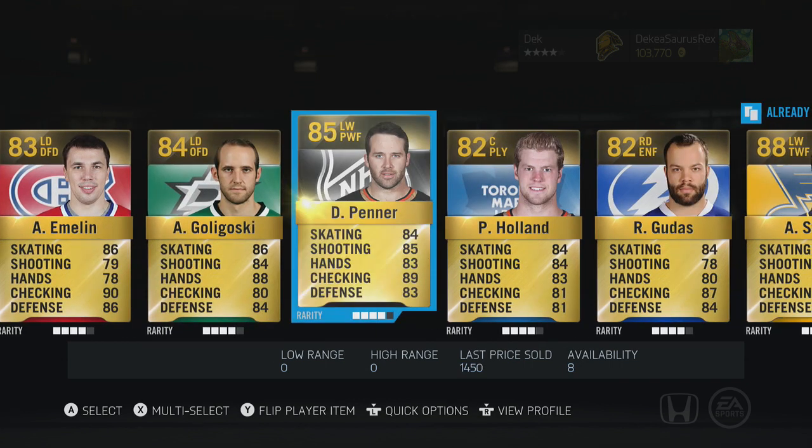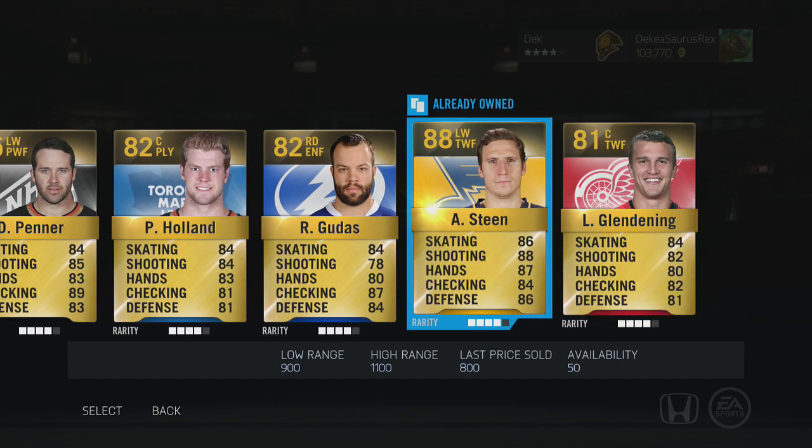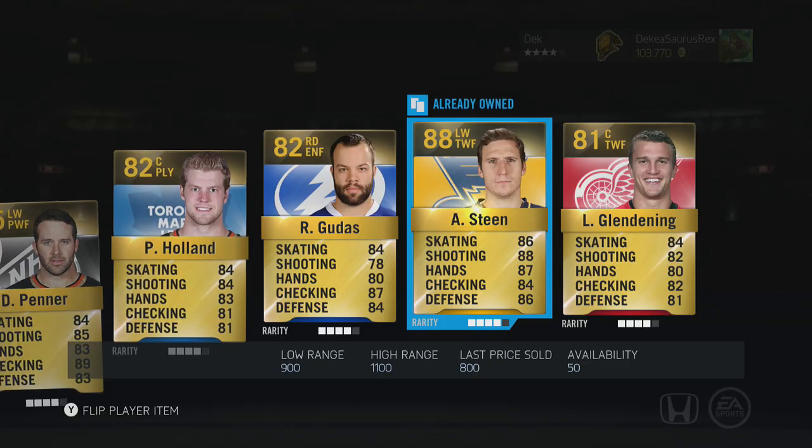Last pack for right now and we get Muzzin, Garner, Anderson, Gologoski, Gutstein — oh my gosh, worth nothing. Wow. If you guys enjoy this please leave a like, but I'm gonna cut and we're gonna open some more Player Premium packs.